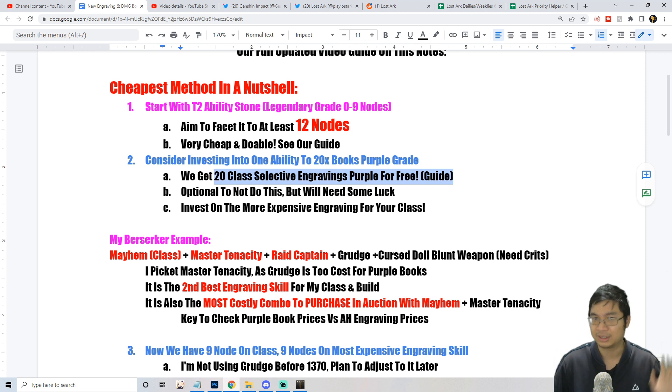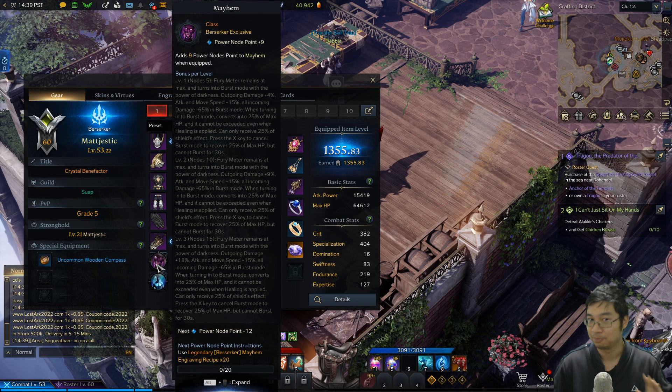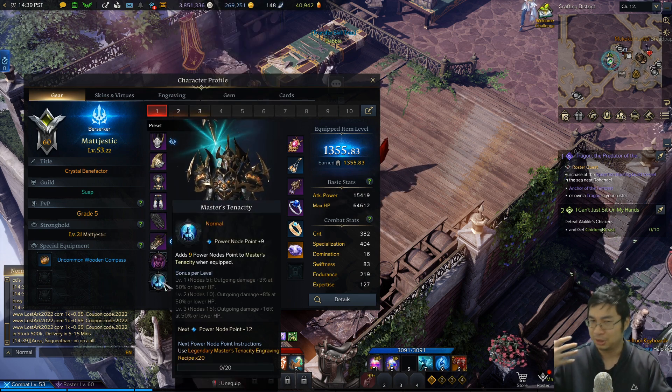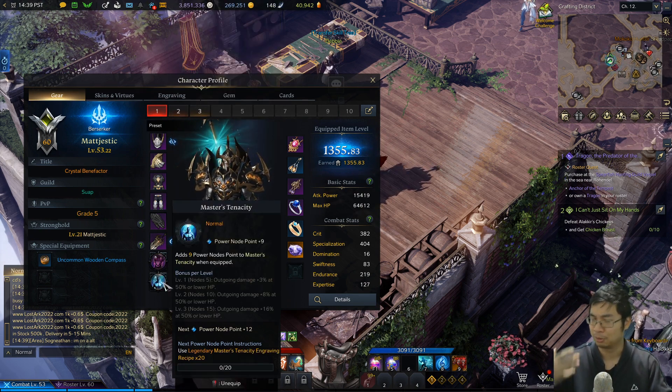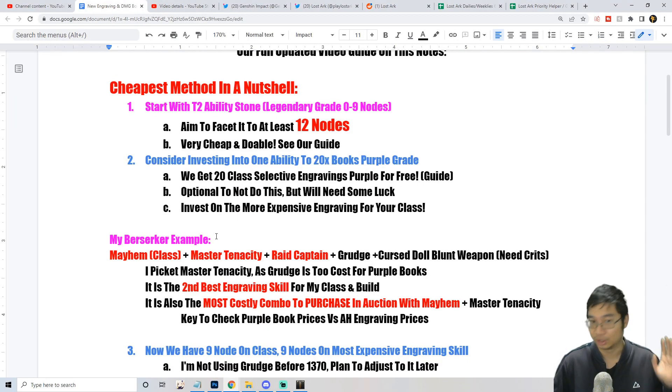To start this method, it is recommended that you get your 20 class engraving books that come for free. The first 10 will come after you clear the first boss rush in tier 3. The second set comes after you reach item level 1340, which will take one to three days after getting to tier 3. We have a guide on how to get those and even more books. So start off yourself with your class ability to plus 9 first — you can go double plus 9 as well, or invest in buying those purple books on the market.